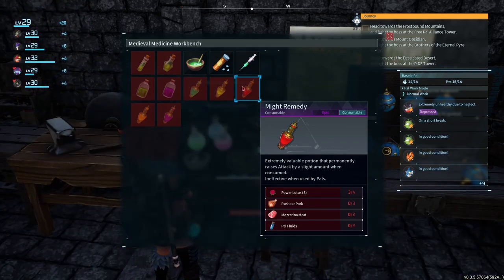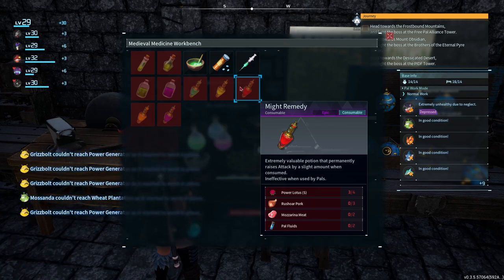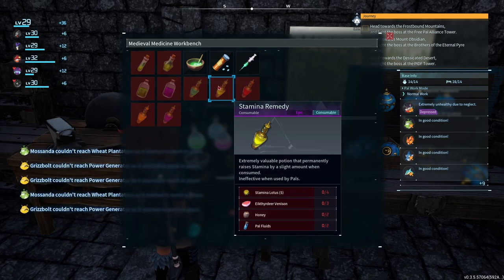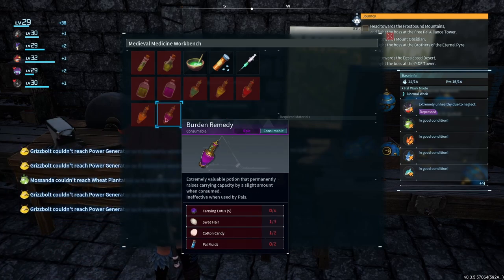Wait no — I read it wrong. It's actually ineffective when you use it on a pal, so you cannot use it. And I see here you actually use the Lotus to do that — so that's what they're for. But these are all just for me. I need something that revives my pal.